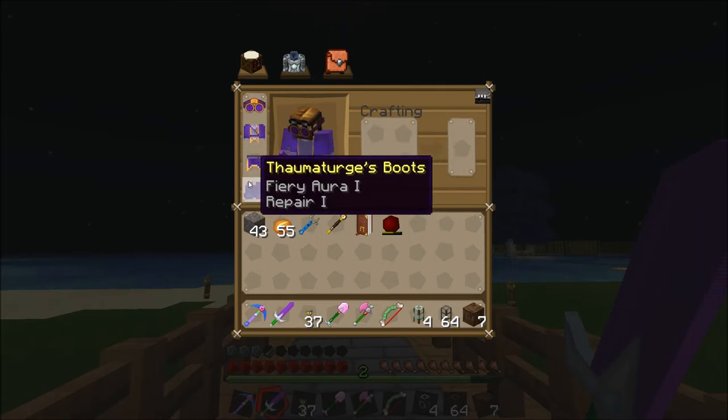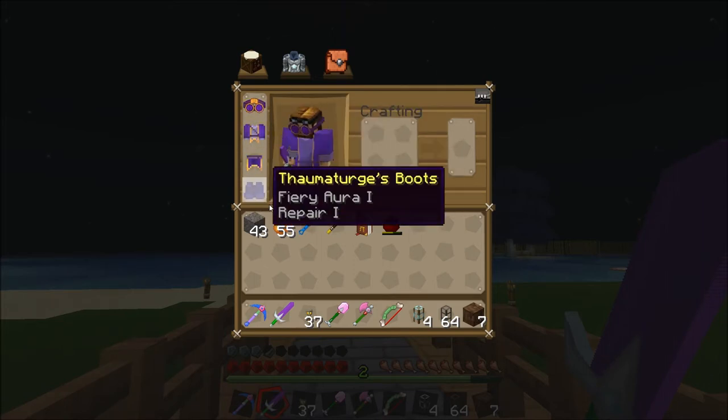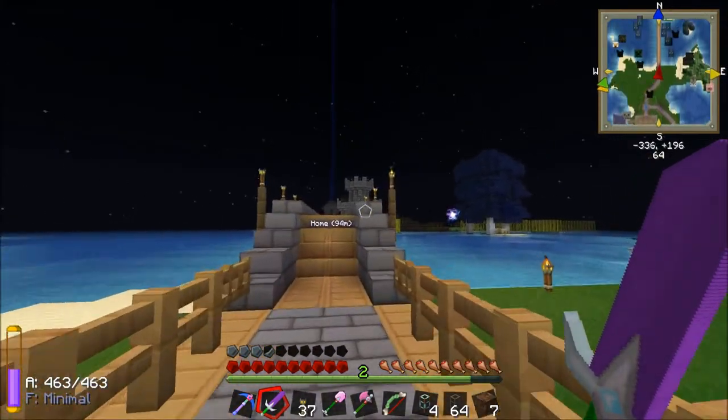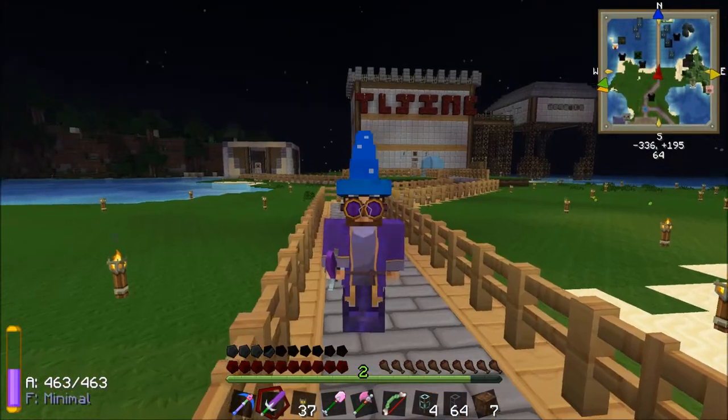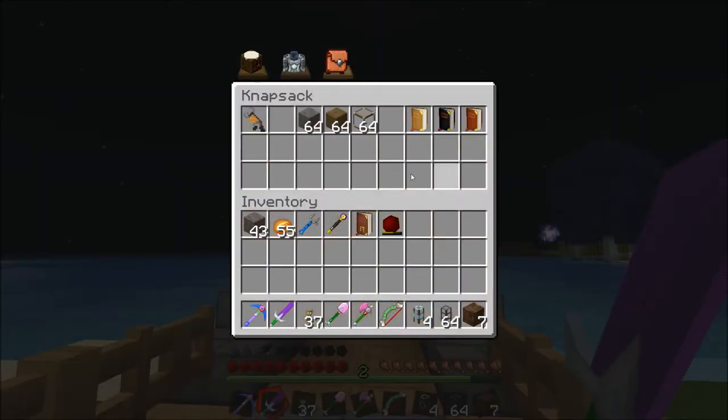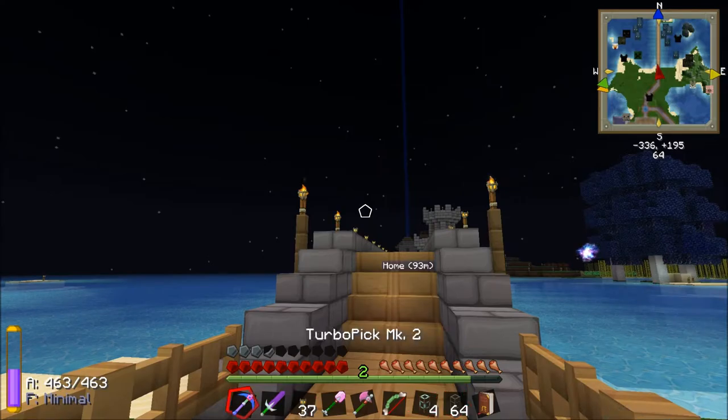I've also got some repair on all of them - I managed to get some repair books. It took a little while, but it's good in the end. He's replaced Weber as a wizard, because he's a bit of a shit one. So yeah, I have got my Thaumonomicon here, just to show you the recipe for goggles of revealing.